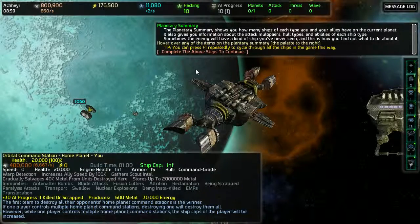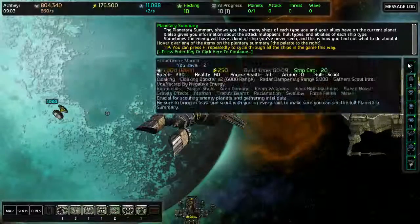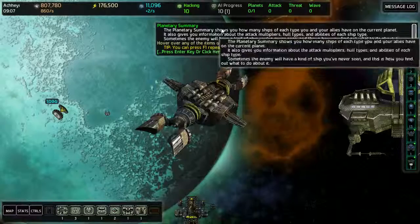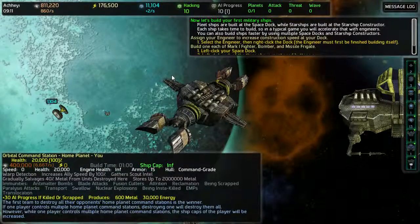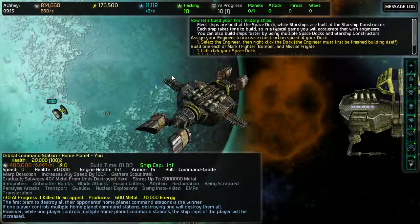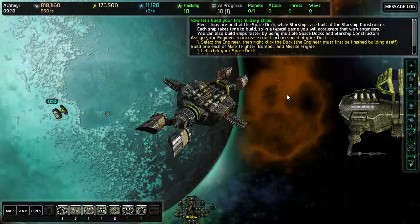Hover over any of the items in the planetary... oh, you mean this thing? Now let's build your first military ships. Fleet ships are built at the space dock, while starships are built at the starship constructor.